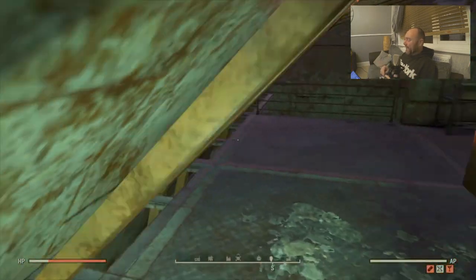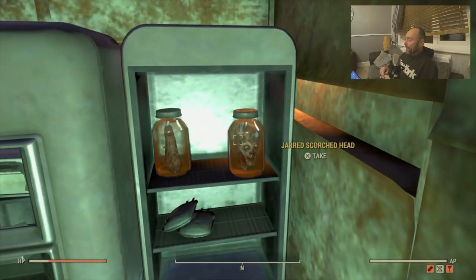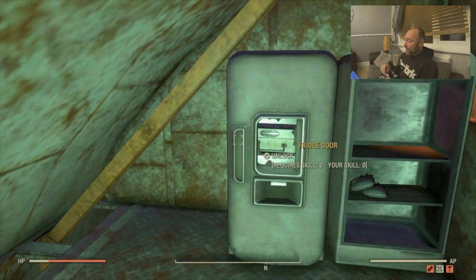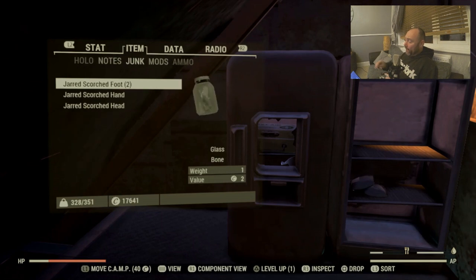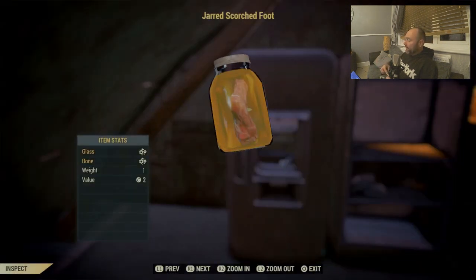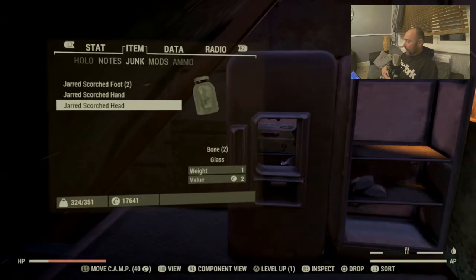These are good — everyone knows about these. They've been in the game since day one. These are the scorched body parts — they've been pickled, they're in a jar. There's also one in that locked fridge there. They look amazing in anyone's display case. You've got the foot, you've got the hand, and then you've got the head.